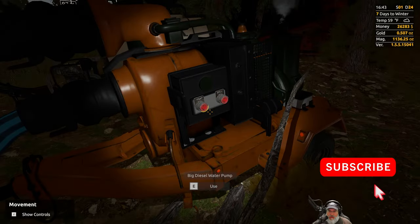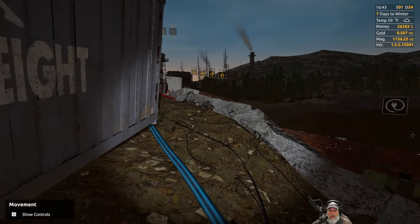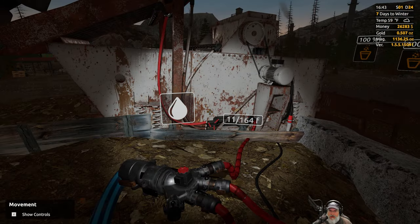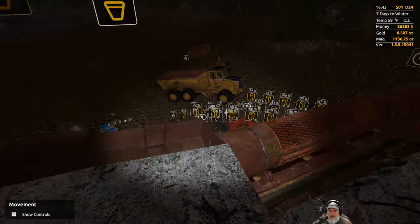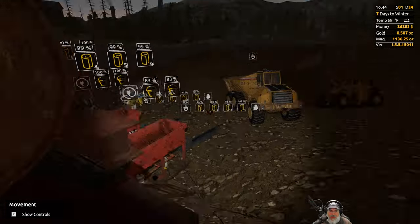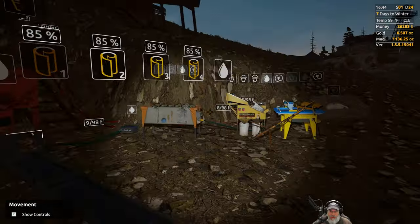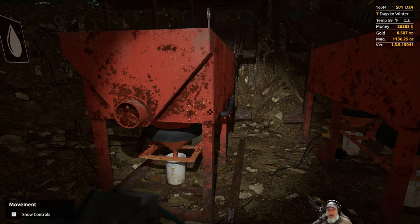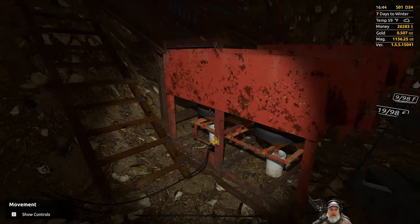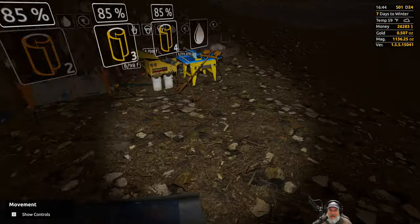Welcome back everybody to Gold Rush, I'm an old guy gaming. We have filled up our plant for the very first time. The top area is now at 100%, the bottom area is at 100% mostly, and we got 99% on that sluice box. The duplex jig buckets are at 85% because when I started the plant up the first time I forgot to plug the power in.